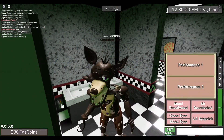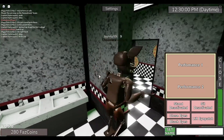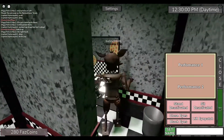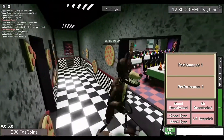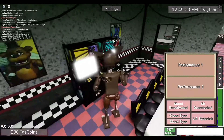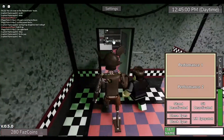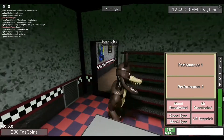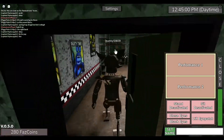This switch is in the bathroom area, so you get that switch right there. Note there's a night vision thing here. The next switch is located in the kitchen.